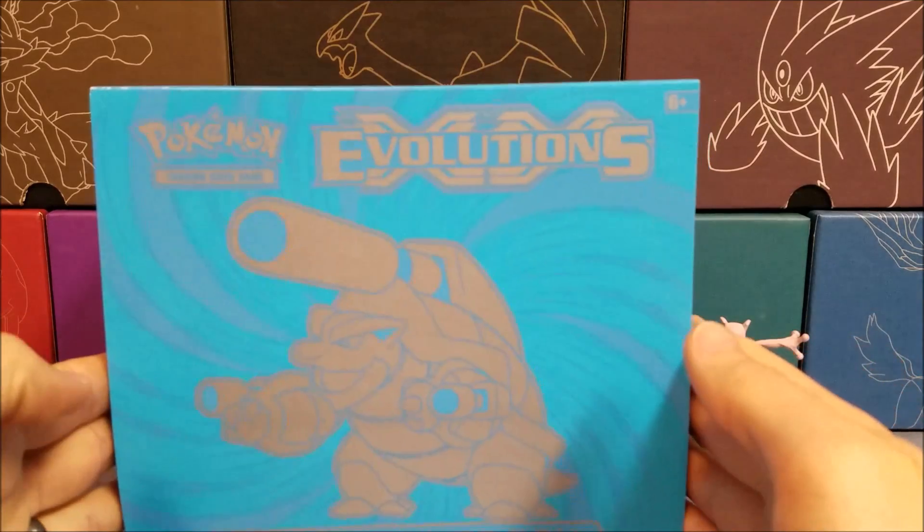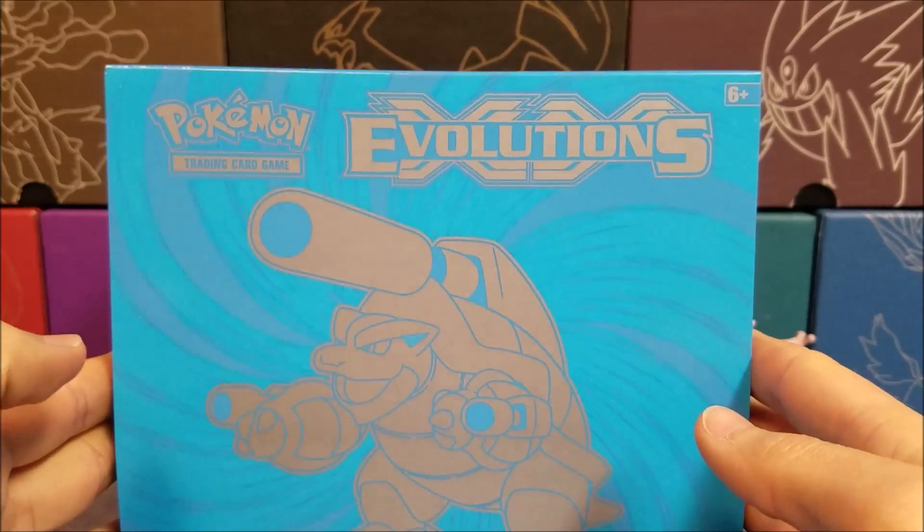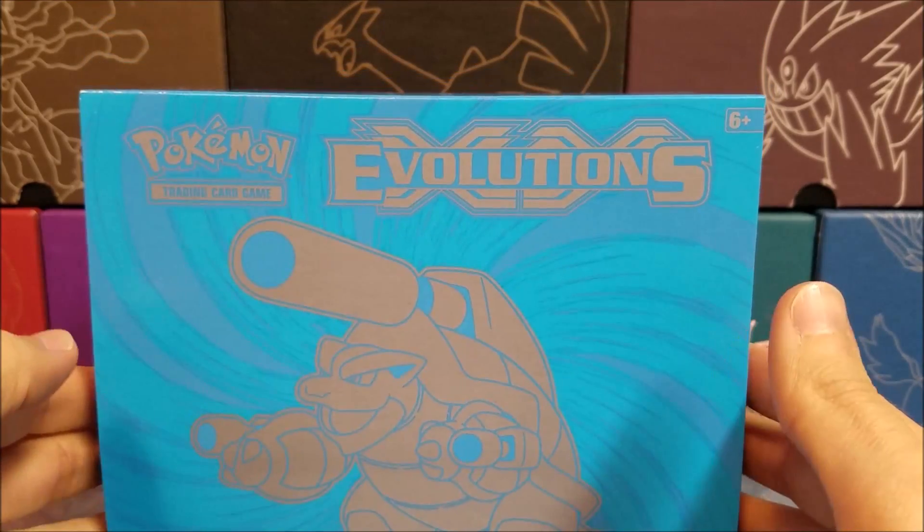Today we've got the Evolutions Elite Trainer Box that we're going to open up. They have two different ones of these — we've got a Blastoise one and a Charizard one. They're both absolutely beautiful, like most of the Elite Trainer Boxes are.